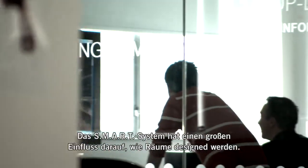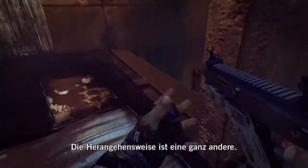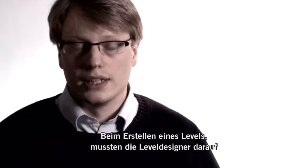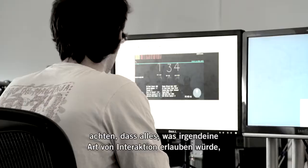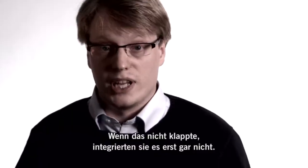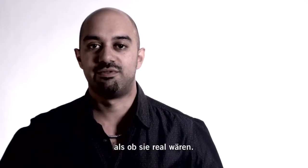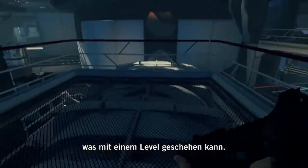The smart system really does impact the way you design spaces. You sort of have to look at the spaces a whole different way. When the level designers put together levels, they're very careful to make sure that anything they put in there which implies some form of interaction actually does that thing. And if it doesn't, they won't put it in the first place. For us and Brink, it's looking more at the environment like you would a real environment. It just opens up a million different possibilities for what would happen in a level.